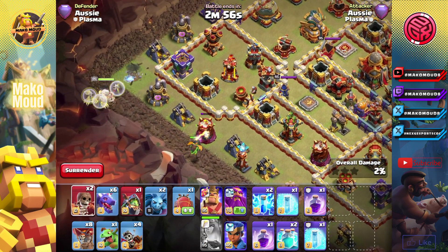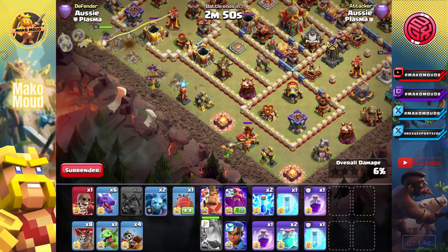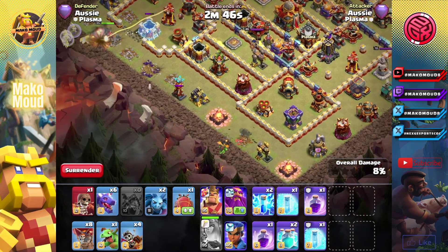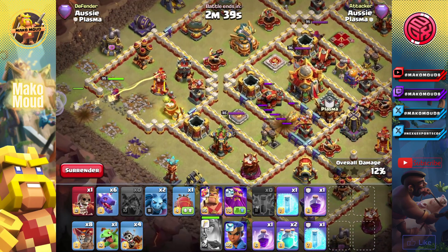Let's put an inferno dragon right here, start with the queen and her ability. You do not have to worry about that queen anymore, just because you popped her ability. Look at that — queen's working with the frozen arrow, she slows down her defenses and she stays alive. Now we zap that sweeper, just like that, perfect. Queen should be fine.